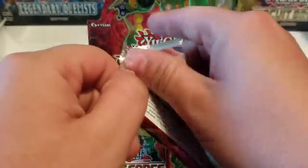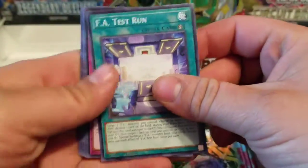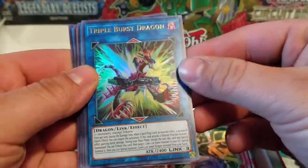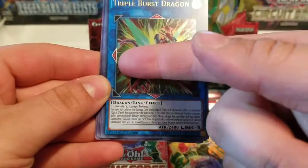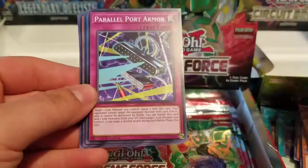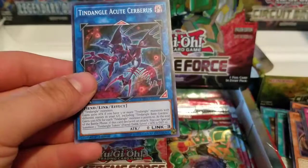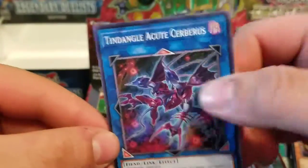So far so good — we still need to get that Coattalker. FA Test Run. Call of the Archfiend. Triple Burst Dragon — not two, but three bursts! Three triangles. World Legacy Scars — new field spell. Parallel Port Armor. Nearly Underclock Taker to complete the playset. Linkbelt Wall Dragon. And Tindangle Acute Cerberus — that is not cute, but it is Acute. You just gotta give it a cute name and call him Tingle.